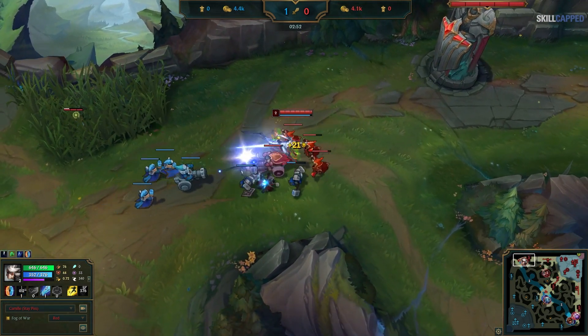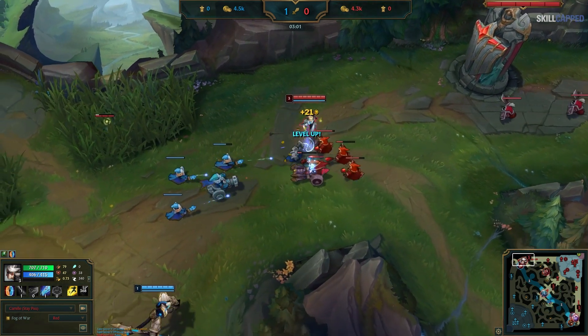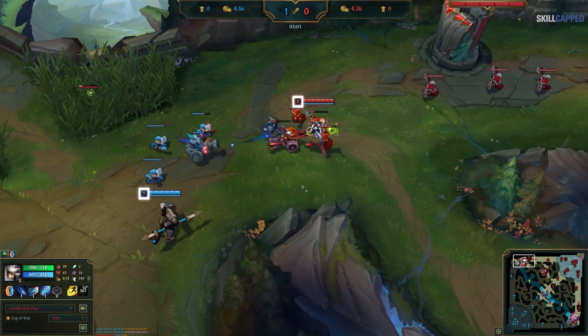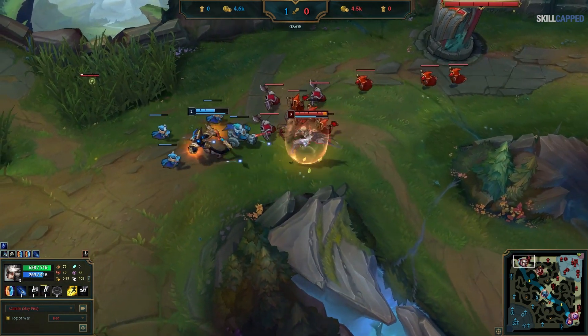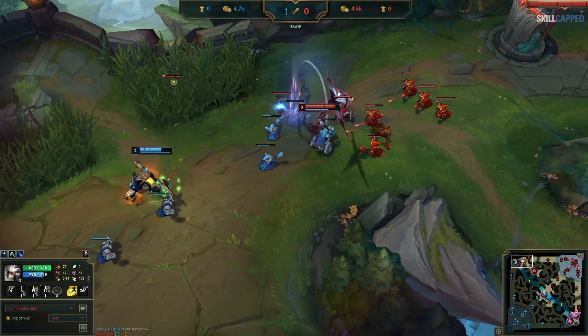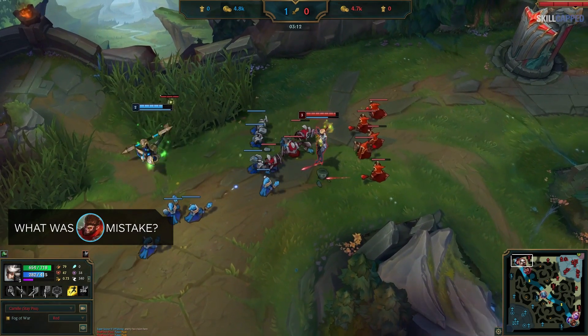Anyways, I keep the wave frozen the entire time, and when he gets back I'm level 3 to his level 1 and this cannon is getting low, so I hit him with W then E and Q to chunk him. I would go all-in here but a new wave is coming and he can fight me with it, and Wukong's early game is very strong. Now we're going to let the clip play again — what was Wukong's mistake here?